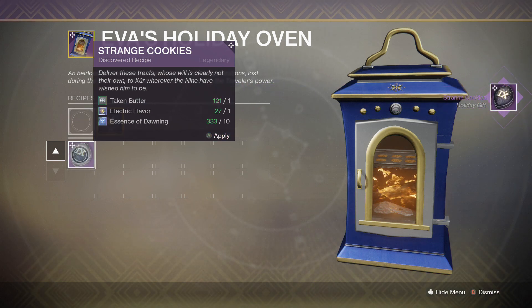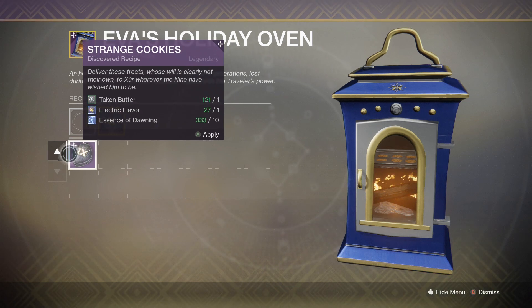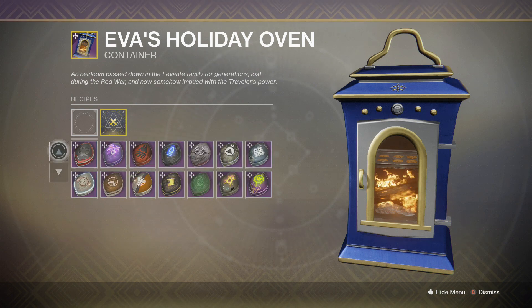That puts us at 119 baked goods so far. I think we're at 119 total — let's see who we're going to give this extra one to.